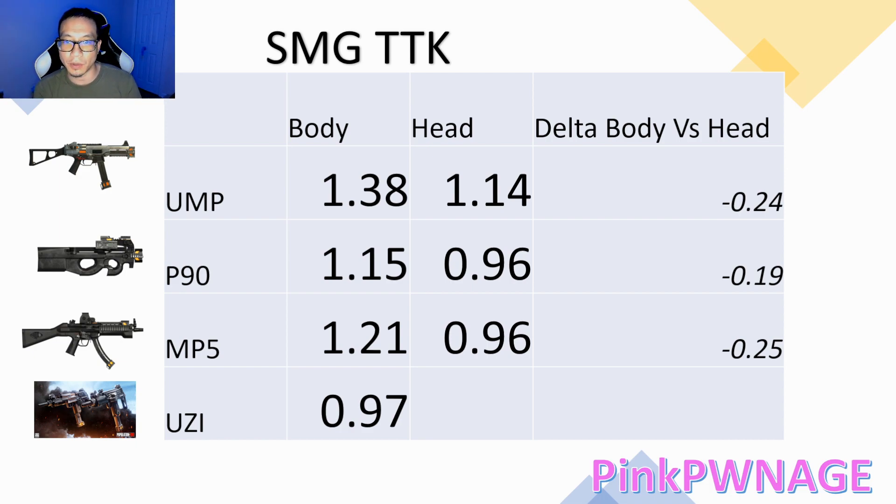A couple of things looking at this chart: yes, the UMP is horrible. If you're able to hit headshots it kind of puts it on par with the P90 and the MP5, but since it doesn't have a sight or scope it's really hard to hit all headshots, which is really what you need to be equivalent to the other two guns.